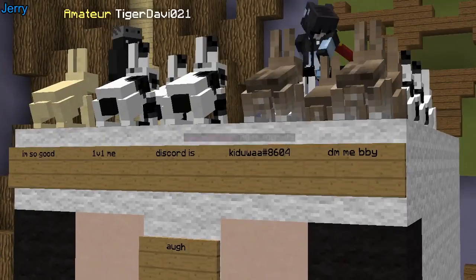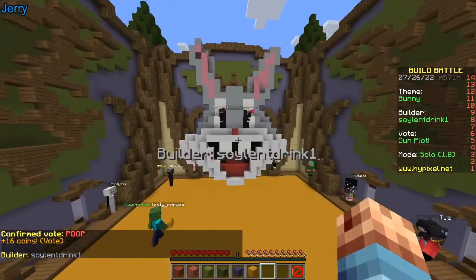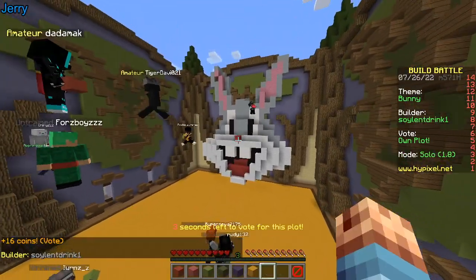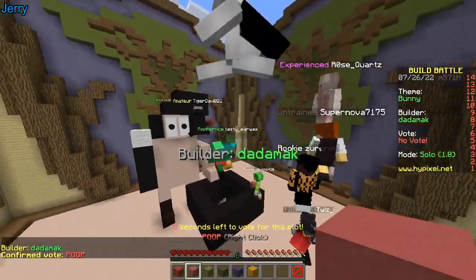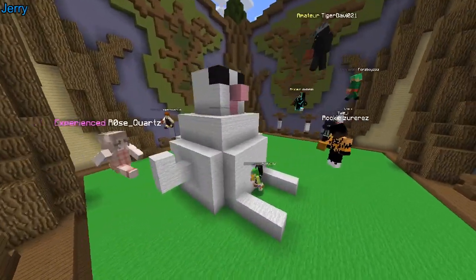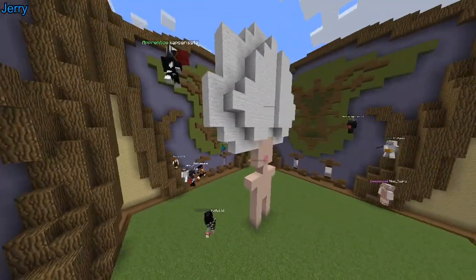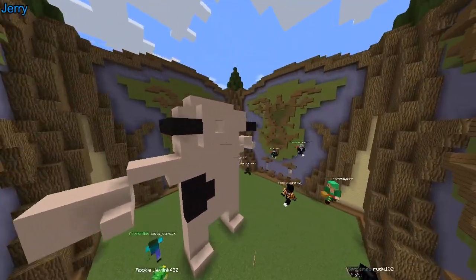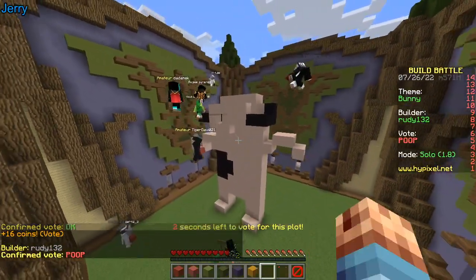What the hell is that? I am so good — 1v1 me on Discord! There's mine — oh my god, that mouth. It's big. I don't know if it's better than mine. Can I get legendary? I don't even get legendary! What the hell is that? That's not a bunny — it's the Michelin man! Clever use of banners though. He's wearing VR!